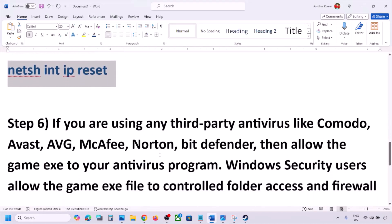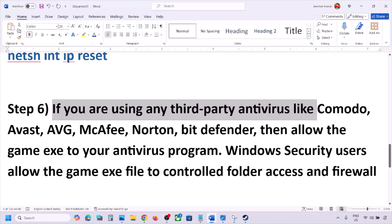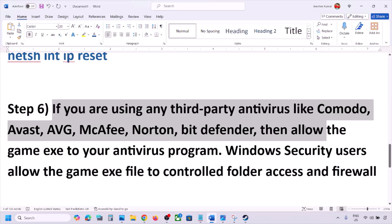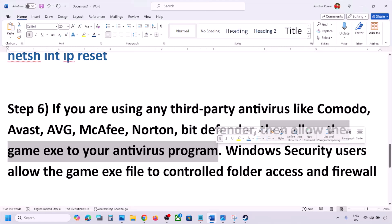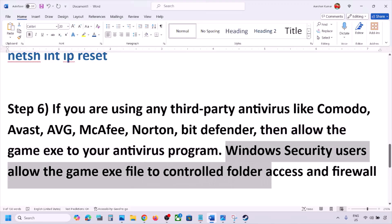The next step is: if you're using any third-party antivirus such as Avast, Norton, Bitdefender, or McAfee, allow the game EXE file in your antivirus program. You can allow the game EXE file or add the complete game folder to the exception list of that antivirus program, then launch the game and check.